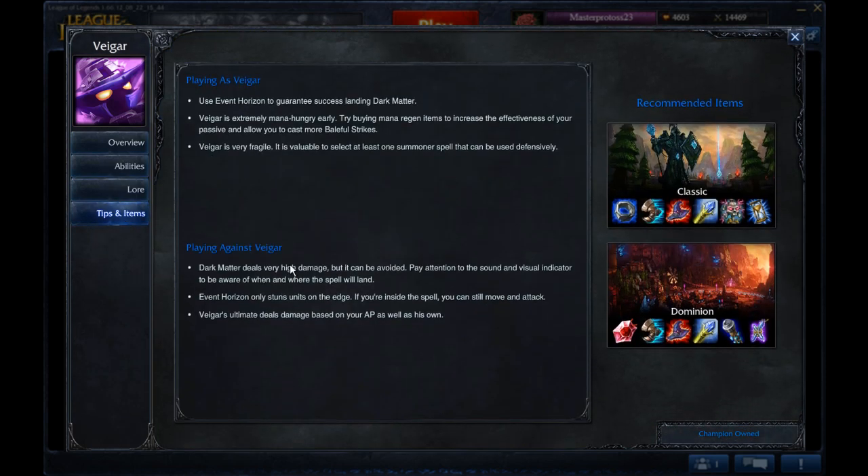The lore is actually kind of funny, so check that out if you want. Otherwise we're going to go to the tips section. There are your tips, there are your items. A couple of these are quite good: Sorc's Shoes, Doran's Ring, Rabadon's Deathcap, Deathfire Grasp, and Zhonya's Hourglass — which you can choose to take or not. It's up to you.